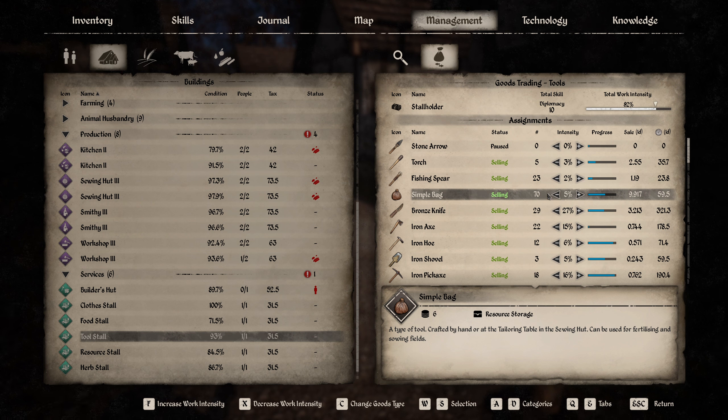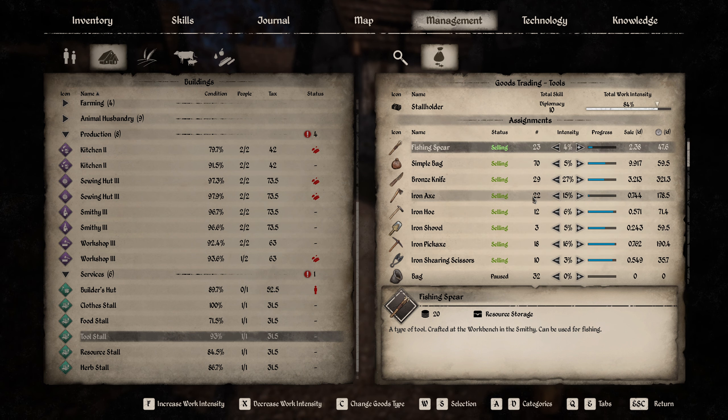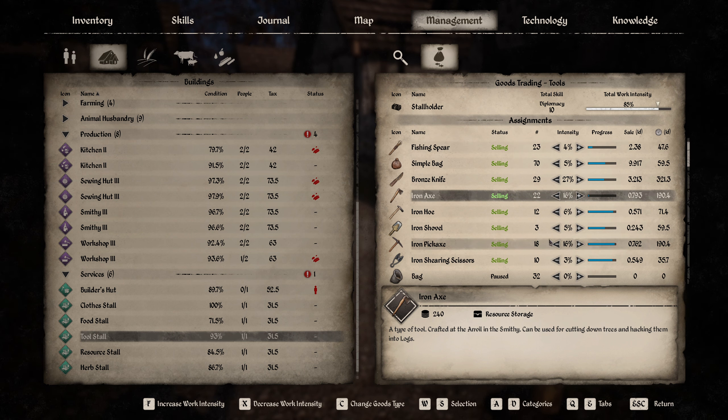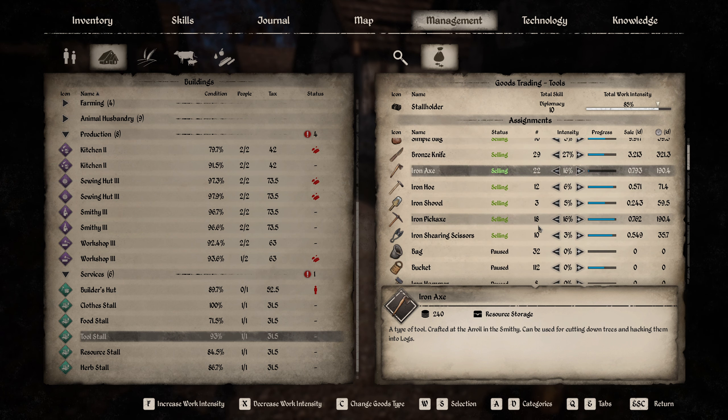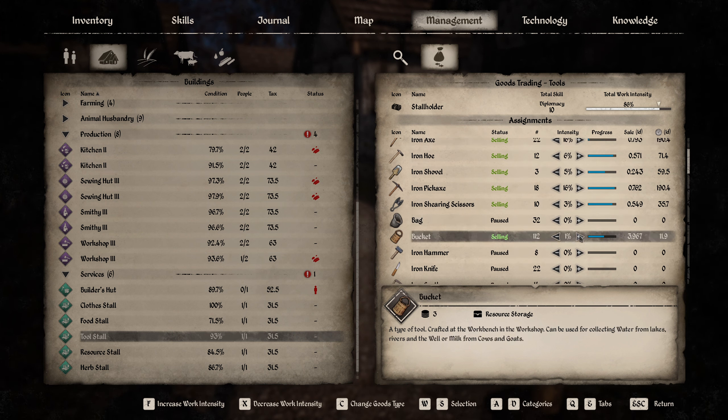Is there anything else I could sell a little bit more? The fishing spears are still growing — that's maybe a little bit too much. Let's go for iron axes; we have plenty of those. Let's give that one more. Four buckets a day? No, let's not do that.